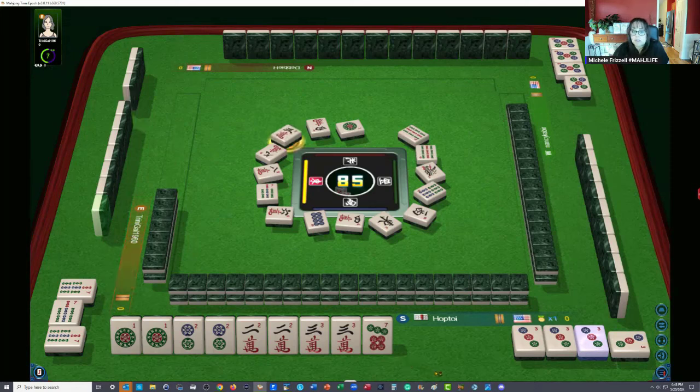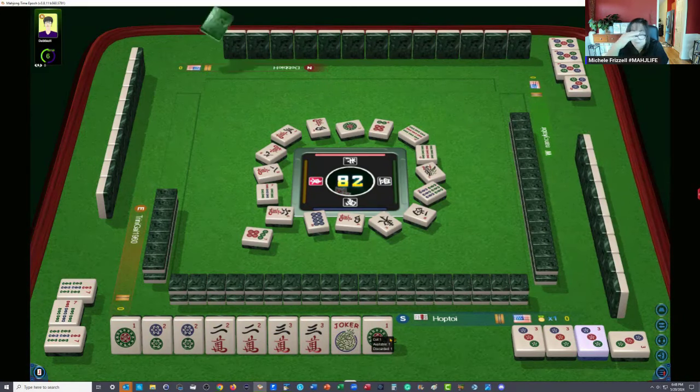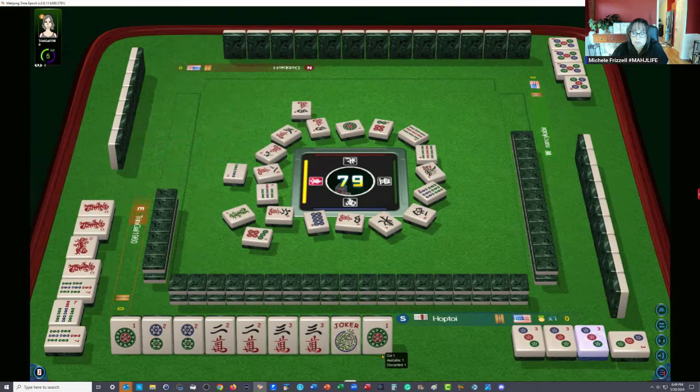That's our tile — we're gonna need a joker, and we just got it. This particular hand we can use two jokers — six, well minimum I suppose, because we need to kong. You can use any number of jokers in an exposure — you could even use all jokers if you want to, it would be a little bit risky. Two bamboos — now we're looking for a one crack. If another three crack goes down we'll kong, then discard the one dot and be ready on a one crack.